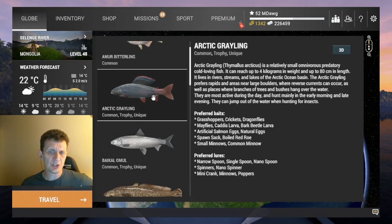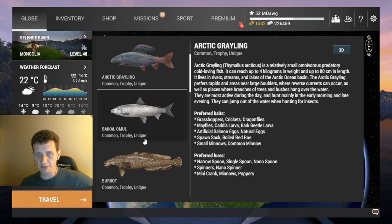The Arctic Grayling — and although it looks a little different, these are definitely species that if you've played RF4 you're going to be very familiar with. Looking at the preferred baits: grasshoppers and crickets are certainly available at a lower level, and mayflies as well. All three of those baits are things we could try even without the DLC or without being high enough level for the most recent ones. Small minnows and common minnows are obviously something we can use. I do think Fishing Planet often leans towards spin fishing — there's the Narrow Spoon, Single Spoon, Nano Spoon, spinners, and Mini Crank.